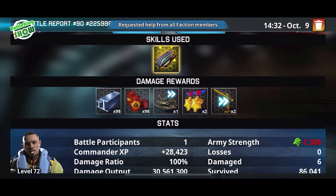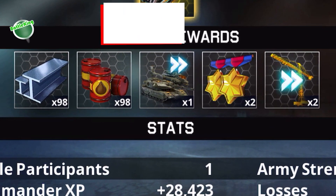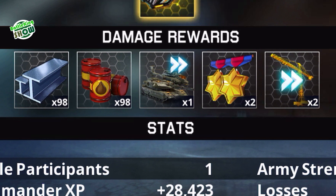Each time you defeat level 1 Renegade Warlord, your faction gains 98,000 steel and 98,000 oil, and additionally you get some different rewards randomly, like medals, speedups for unit producing, building, or repairing.